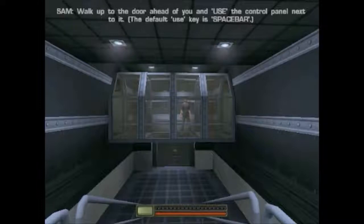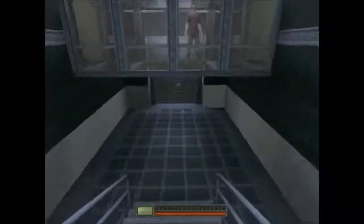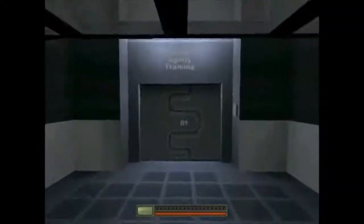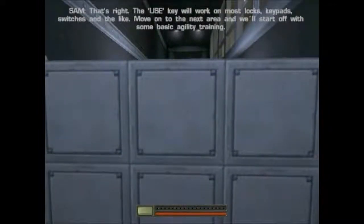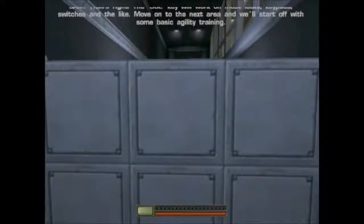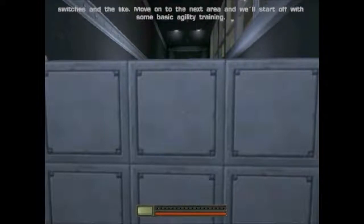Walk up to the door ahead of you and use the control panel next to it. That's right. The use key will work on most locks, keypads, switches and the like. Move on to the next area and we'll start off with some basic agility training.